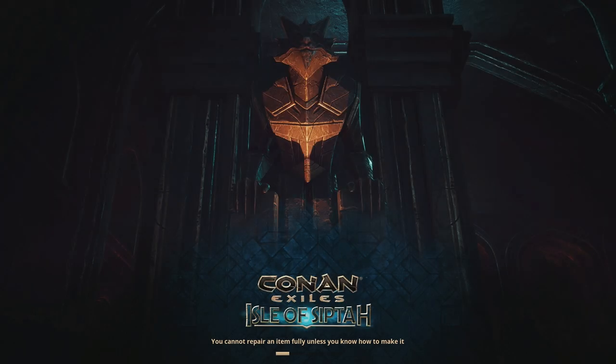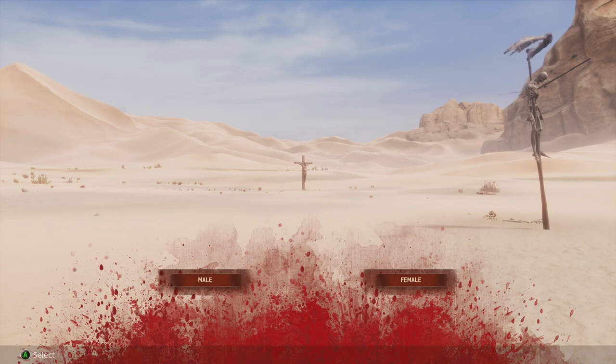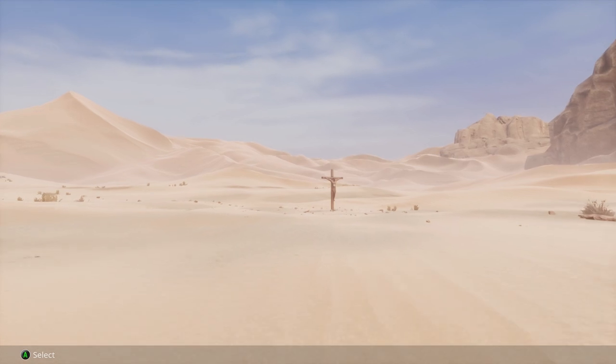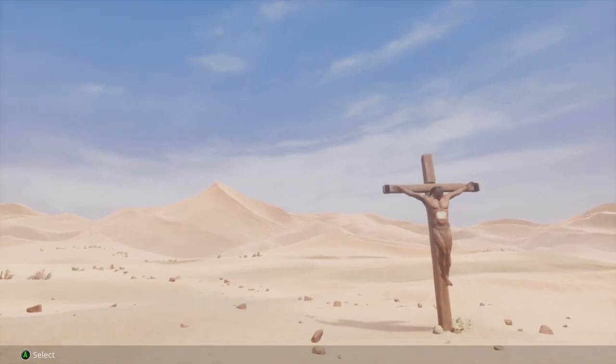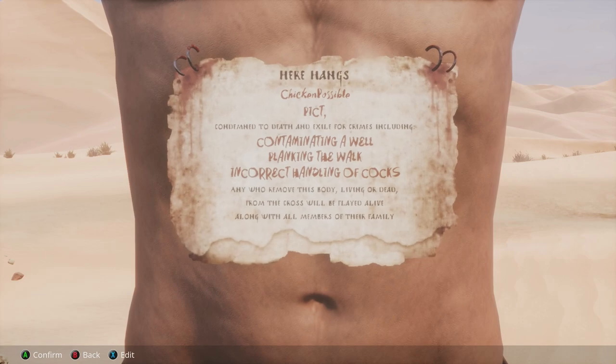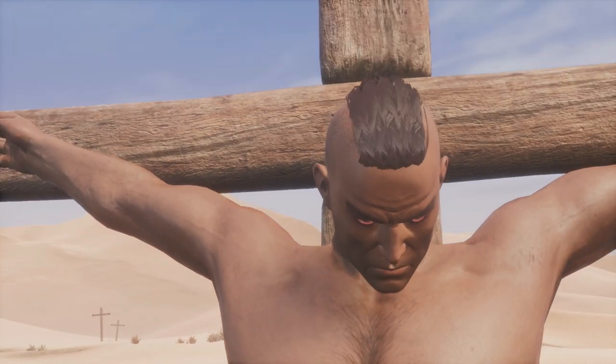It should load up a little bit faster on single player since you don't have to connect to anybody else or connect to any servers or anything. You can select male or female on this screen. I went with male, and then you can scroll all the way down if you're okay with the default character, and go to Finalize Character and make that selection, and then just press A one more time to confirm your character.